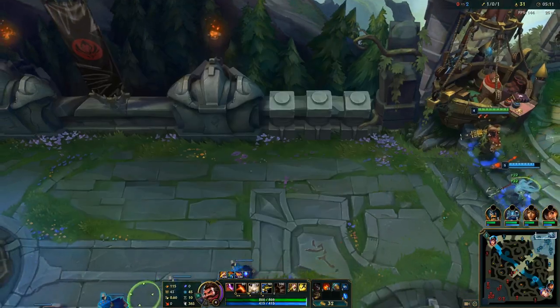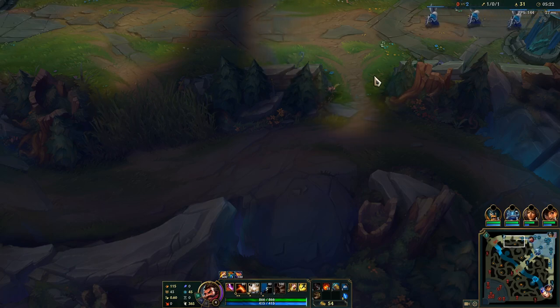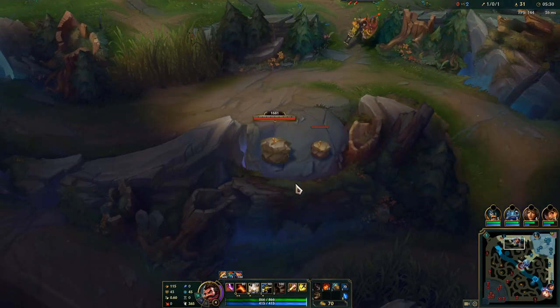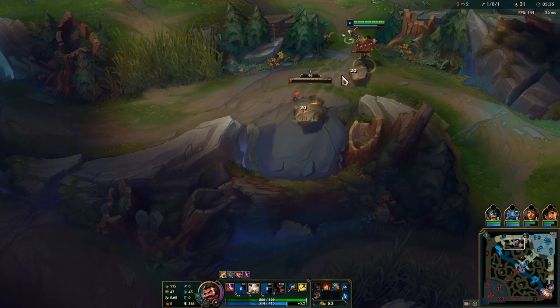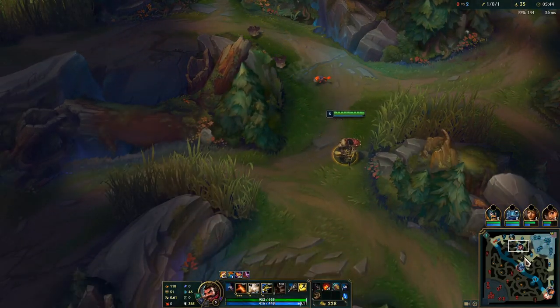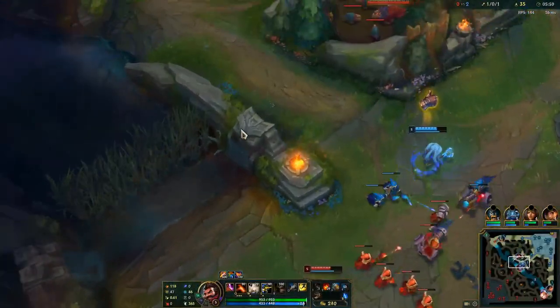I'm going Noon Quiver into boots here because I had 1600 gold base. A lot of times you'll see me go Dirk, and especially on stream during my Graves unranked-to-diamond journey I was going Dirk more often. I think in lower ranks Noon Quiver is probably a little bit better because you don't have to snowball as hard. But if you're experienced on Graves and playing well, Dirk is probably better most of the time — and you'll more likely have 1100 or 1400 gold base compared to the 1600 we had this game.